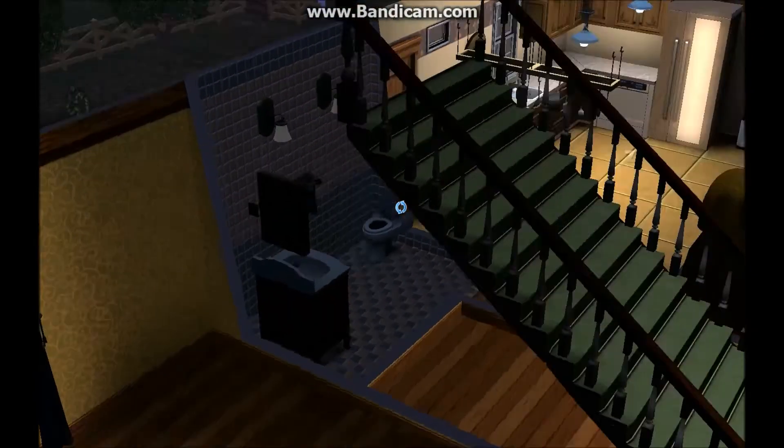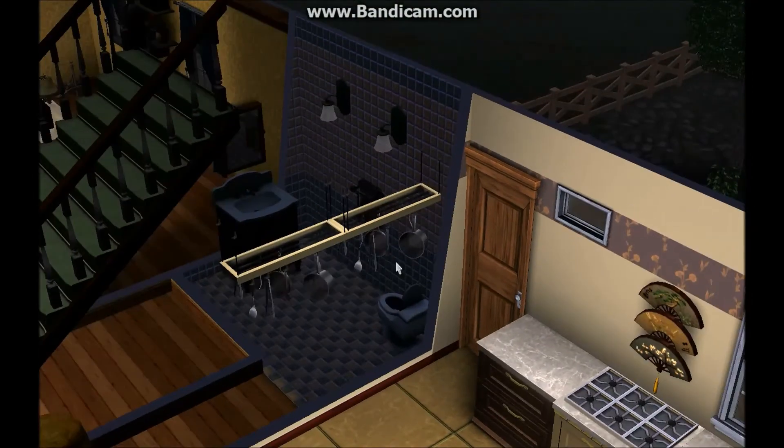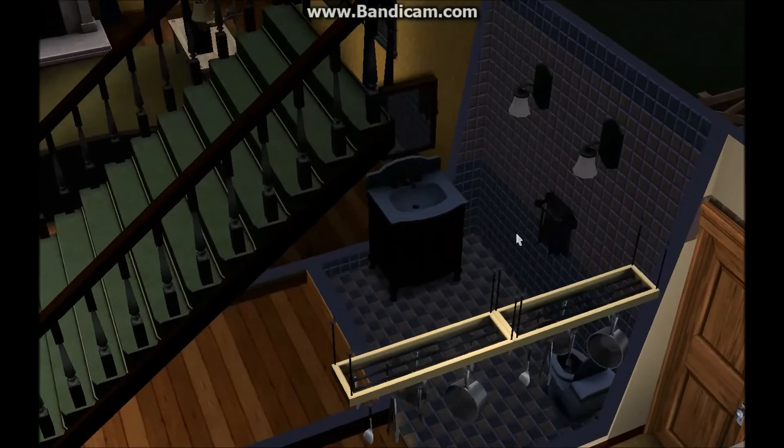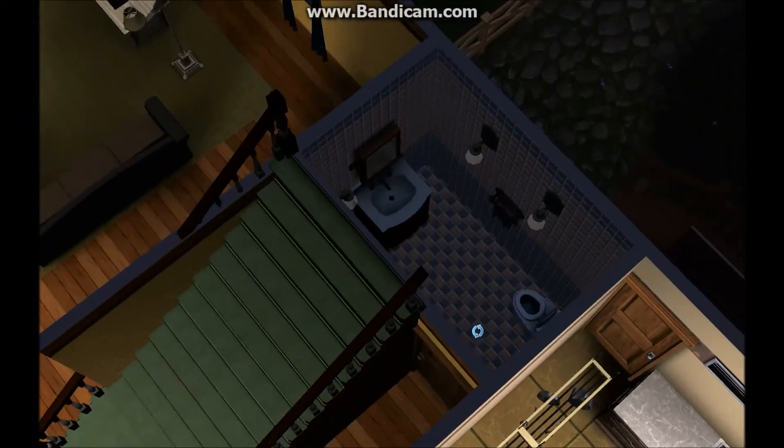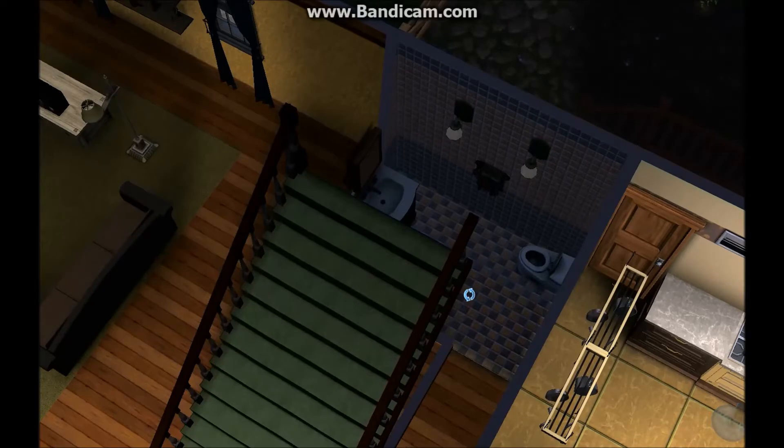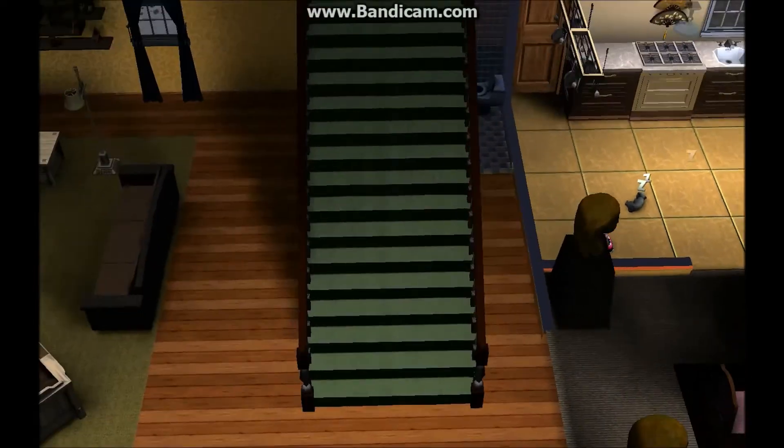If we come over here, we go into the bathroom — the first floor bathroom. It's really simple. Just threw in a sink, some lights, and a toilet of course, and then we got magazines. It's really simple, the first floor bathroom.